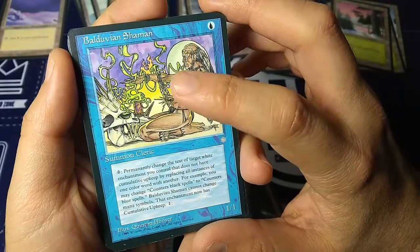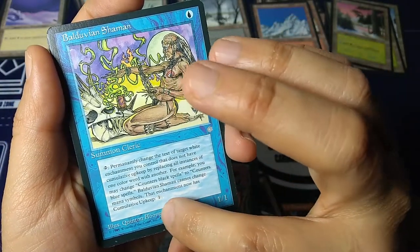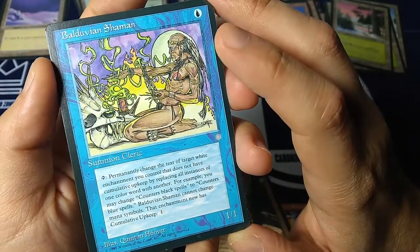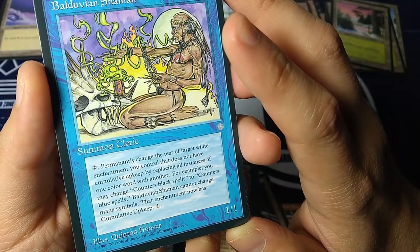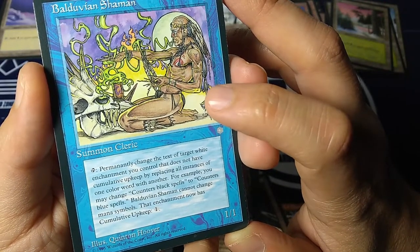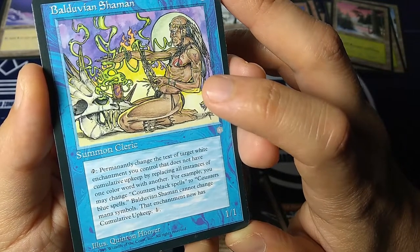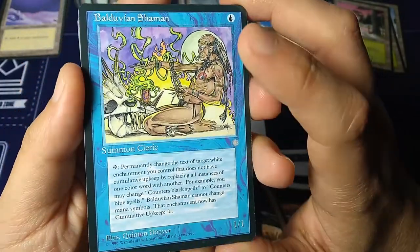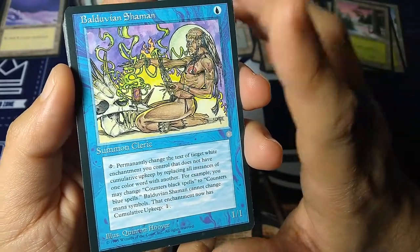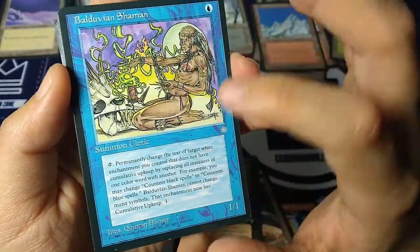Ooh, look at this wall of text. Belduvian Shaman for one blue, summon cleric 1/1, art by Quentin Hoover — one of my favorite artists back in the day. Tap: permanently change the text of target white enchantment you control that does not have cumulative upkeep by replacing all instances of one color word with another. For example, you may change 'counters black spells' to 'counters blue spells.' Belduvian Shaman cannot change mana symbols. That enchantment now has cumulative upkeep of one. Terrible, terrible, terrible card — so narrow, and it gives you cumulative upkeep. The only thing that saves it is this half-naked guy with his monster skull doing his magic.